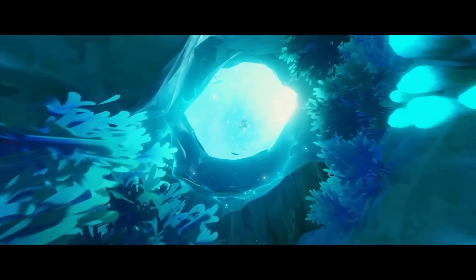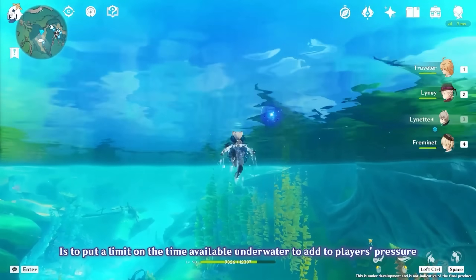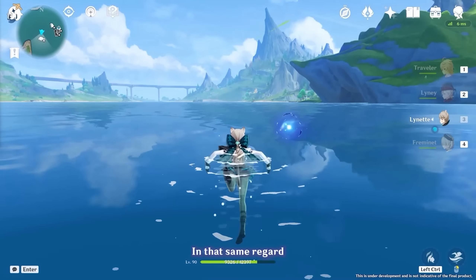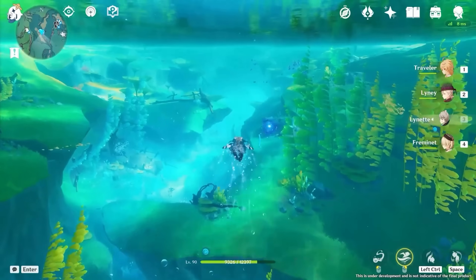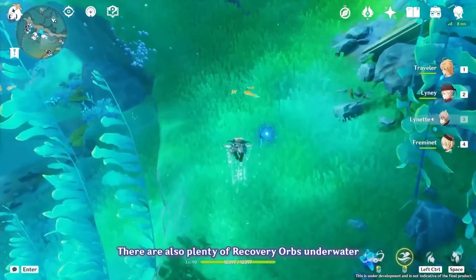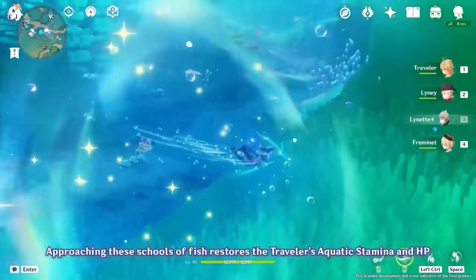They mention it's going to be approximately 50/50 underwater content and above-ground content. It does look like you move relatively slowly through the water, but a couple of good things: there's no underwater oxygen meter, so you don't need to go back up to the surface for air, and there's not a traditional stamina meter either. You can sprint, but that'll use up a different special aqua meter — essentially a stamina meter. But you don't have a timer where you have to come back up to the surface, and that was a very good idea, even if it's less realistic.